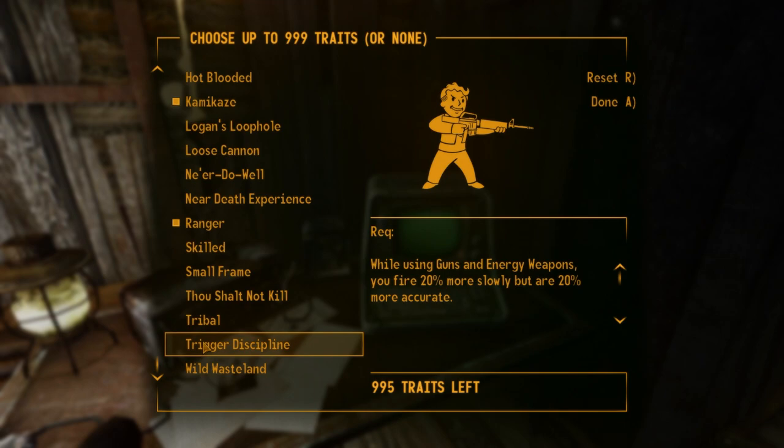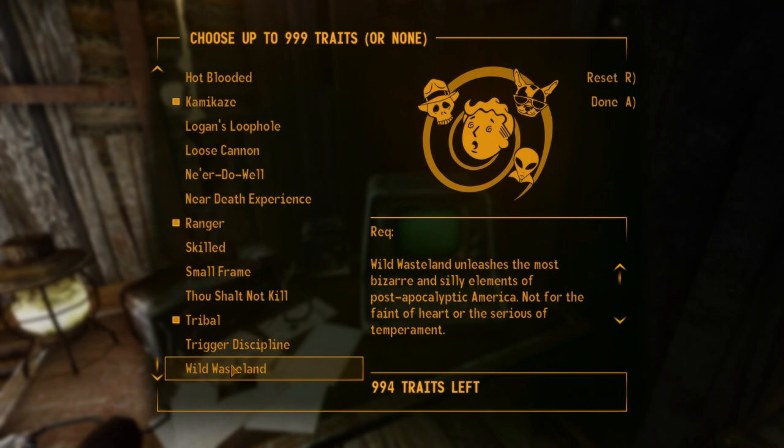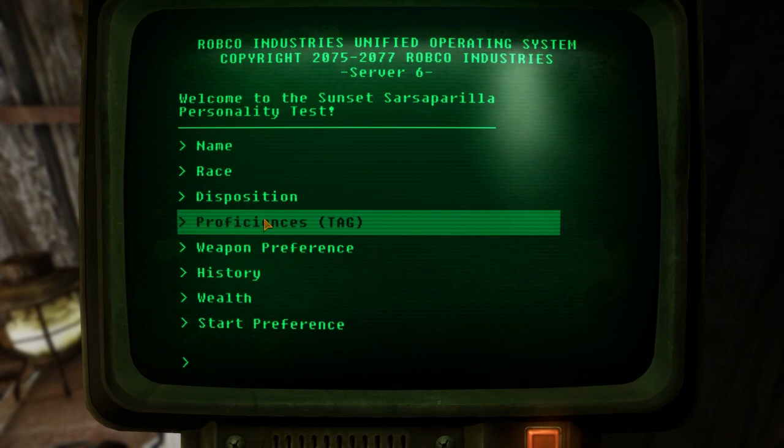We're also going to take tribal, which gives plus 5 to unarmed and melee weapon damage but then we lose 5 energy weapons and guns. That's a good tradeoff because we just want that bonus damage from melee if we're going to use it a little bit in the beginning of the game.